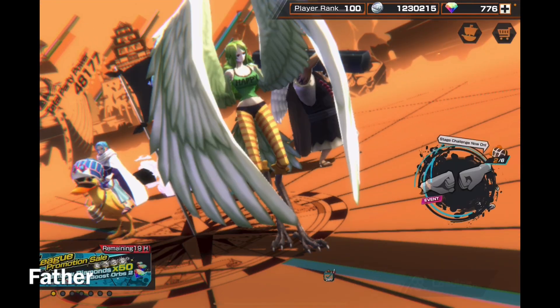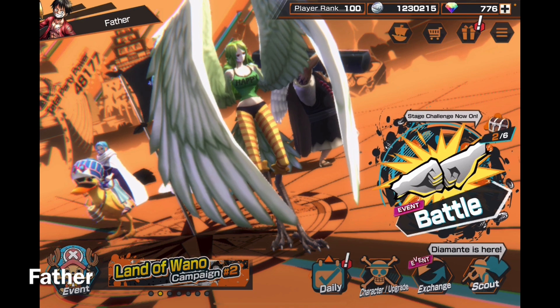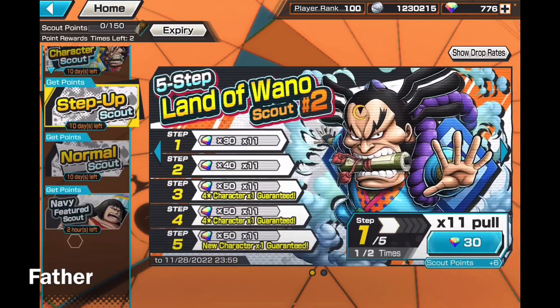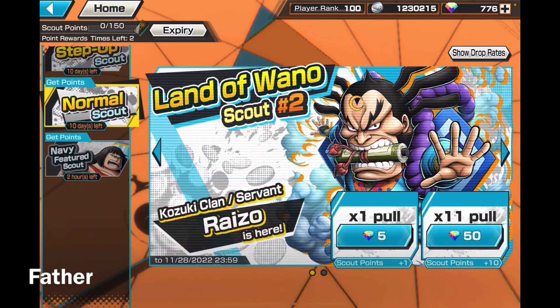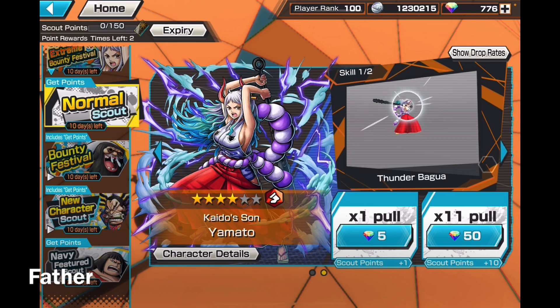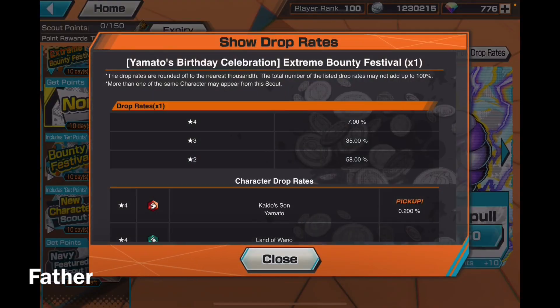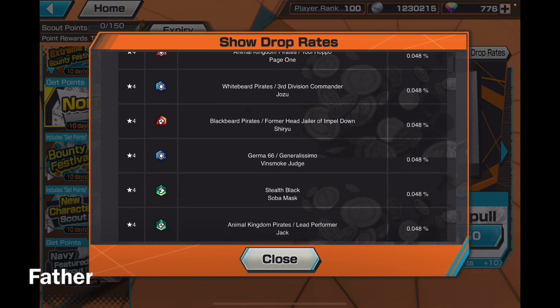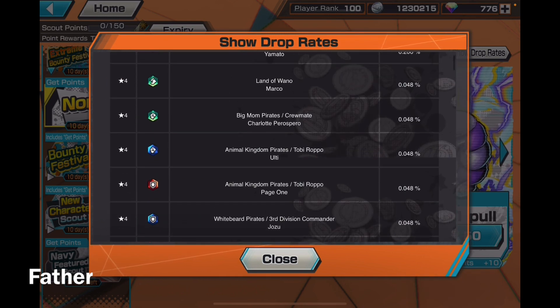I decided I'm going to do another segment. In a couple of previous videos I mentioned wanting to do the Female Odin bounty festival. The Shinobu banner already left so I'm not doing that one. I don't want to do a full video for Female Odin, so I'm going to do 11 pulls right now and then continue the challenge. All I want is Female Odin — she has a drop rate of 0.2%, which is quite low.